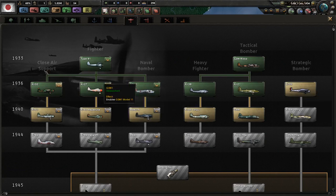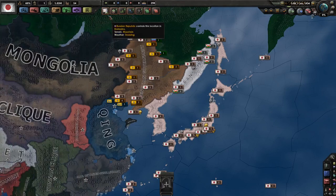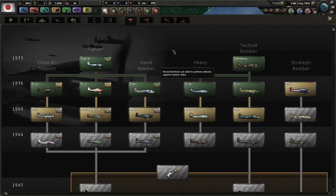When we look at the national focuses there are some fantastic bonuses you can get. Technologically, you begin with almost every single 1936 model plane except for the strategic bomber. You're also missing the carrier fighter, so you may want to upgrade that. You have four research slots, which is always great.